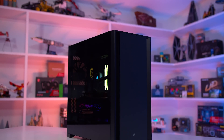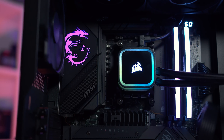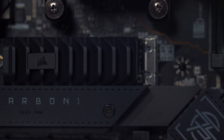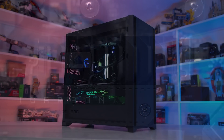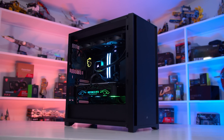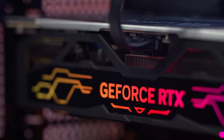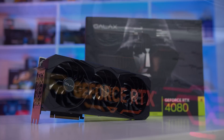First, a quick word on our test system. We're using our Ryzen 9 7950X test rig equipped with 32GB of DDR5 6000 memory, the MSI MEG X670E Carbon Wi-Fi motherboard, built inside the Corsair 5000D. To compare FSR 2.2 with DLSS, we need an NVIDIA GPU, so we've chosen to use the GeForce RTX 4080 from Galax, their SG model.